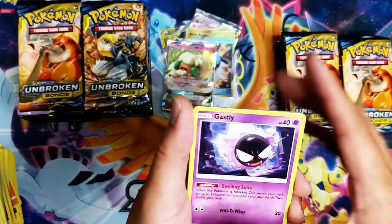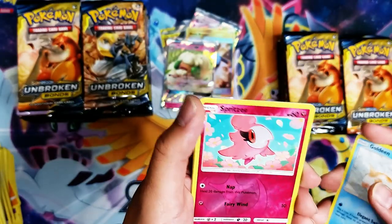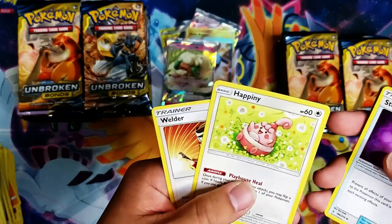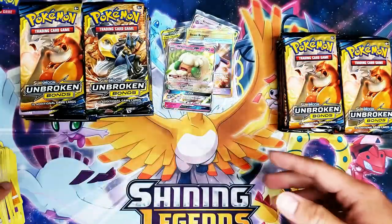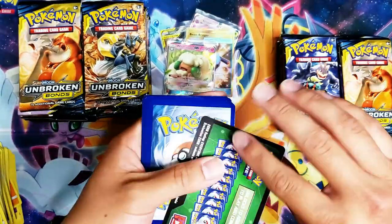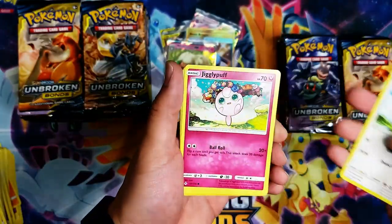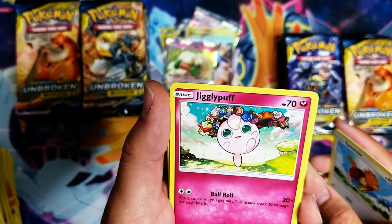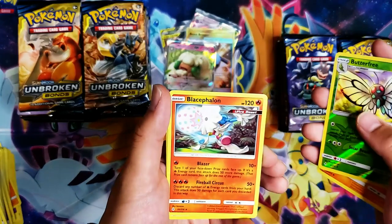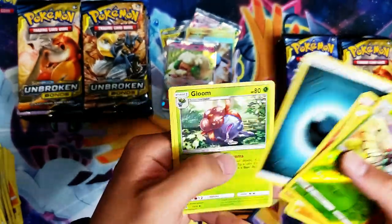Start off with Ghastly, Tangela, Venonat, Rattata, Inkay, Spritzy — reverse — Energy, Silk Hood, and a Welder. Venonat, Spearow, Krabby, Butterfree — and a Blacephalon, I think that's how you pronounce it — Ultra Beast, Fireball Circus. Dark Energy, Gloom, Haunter, and a Cleffa.